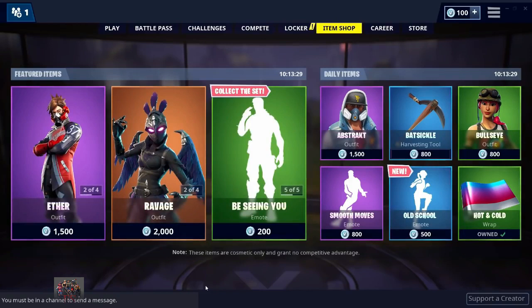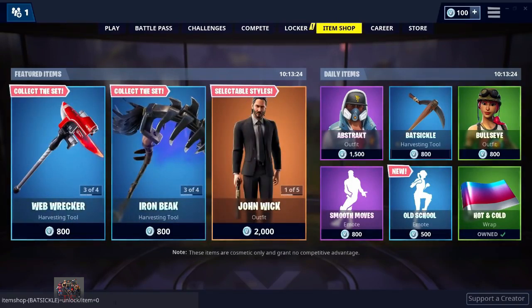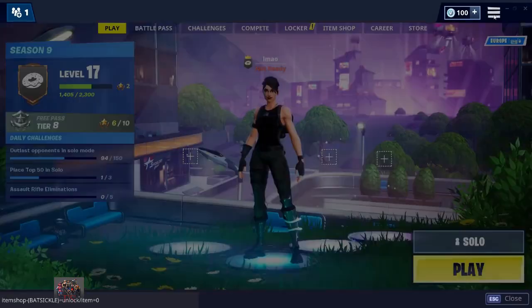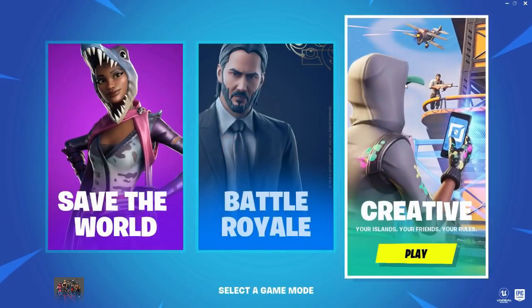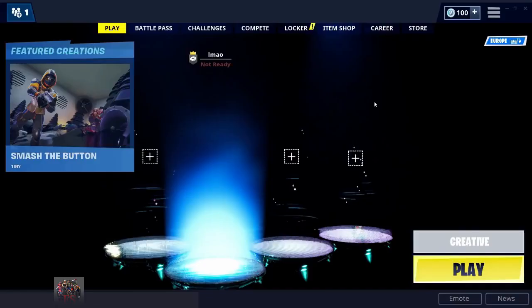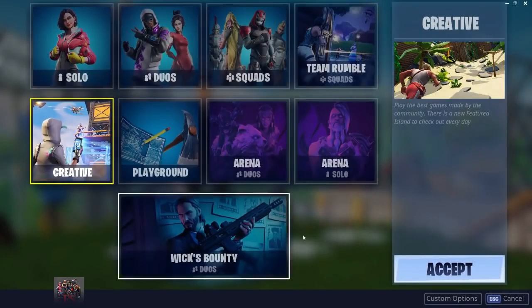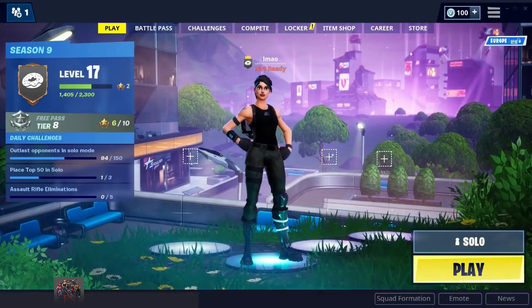Once you have typed that in correctly, press send. It should say that and appear like so. Once you've done that, go to the home screen, press the three bars, then select game mode — that should take you back to the main screen. Then press Creative, and change the game mode from Creative to Solo.